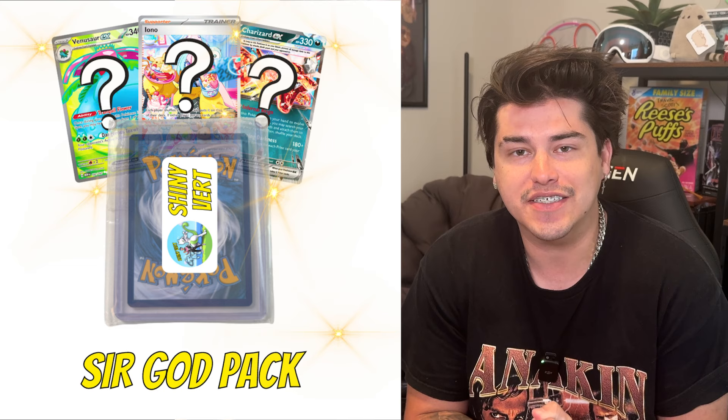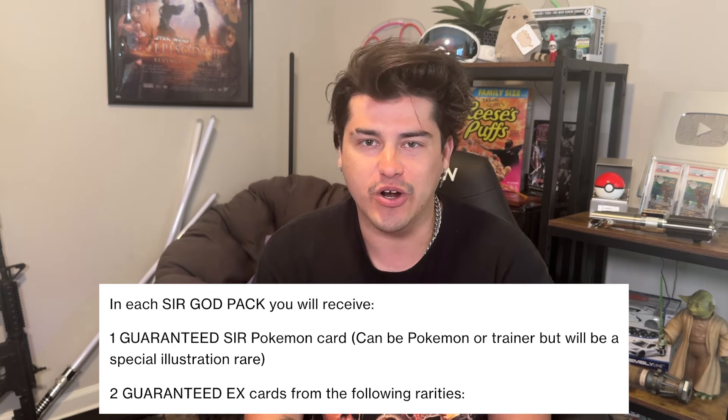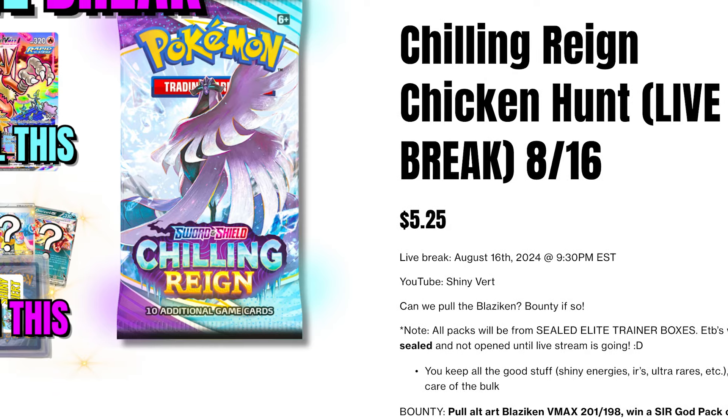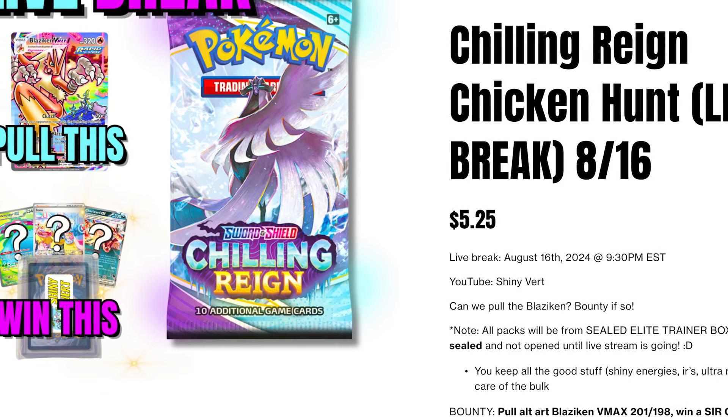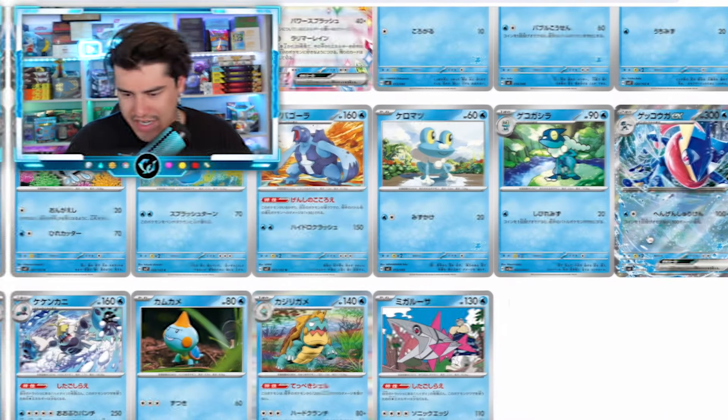Really quick, I wanted to tell y'all that the SIR God Packs have been restocked on shinyvert.com. Every single one of those packs that goes out will have a guaranteed special illustration rare Pokemon card, like Mew EX from Paldean Fates, Walking Wake from Temporal Forces, or Miriam from Scarlet and Violet Base. If you're only speaking about value, yes, you could win huge, but you can also lose. I think the SIR God Packs are dope because you don't have to potentially go through hundreds of packs without ever pulling one — you're guaranteed one, and there's still a mystery of which one you're gonna get. Also, we are back with live breaks this Friday — doing a Chilling Reign live break, I think that's gonna be insane. Packs for the live break are available right now on shinyvert.com. I appreciate y'all, and back to the video.